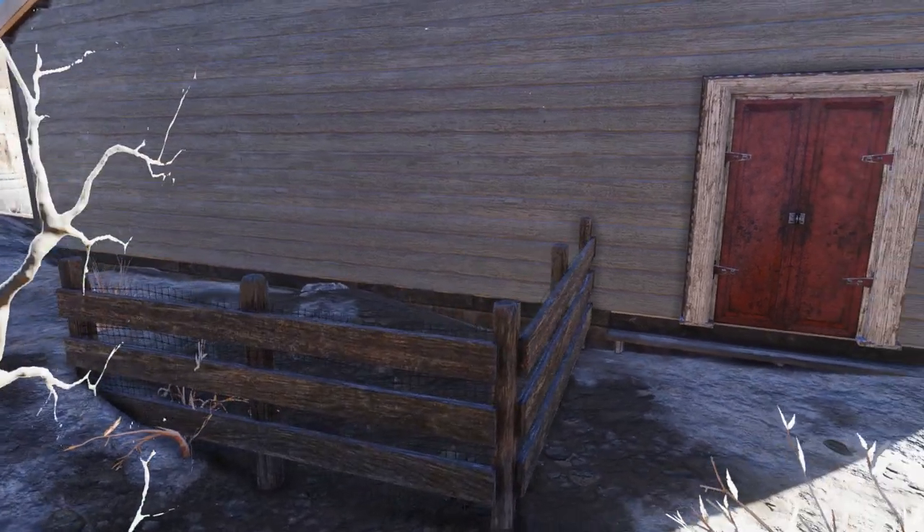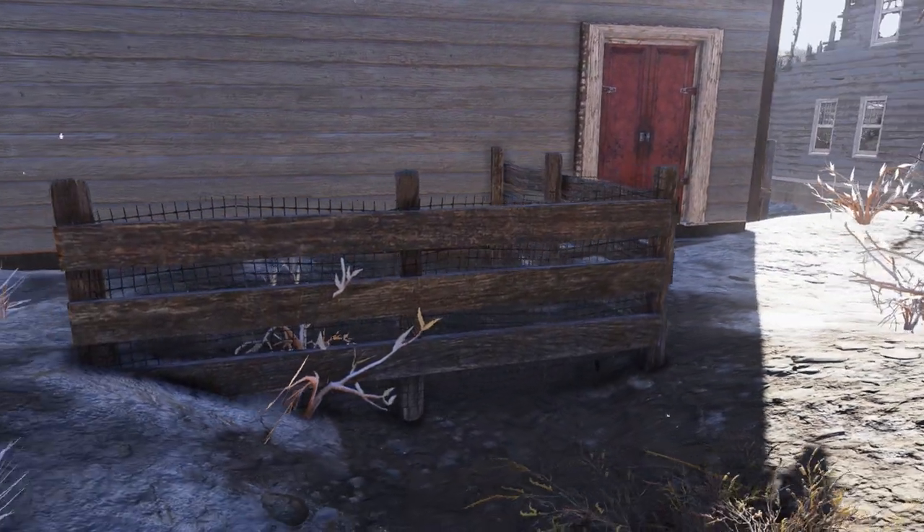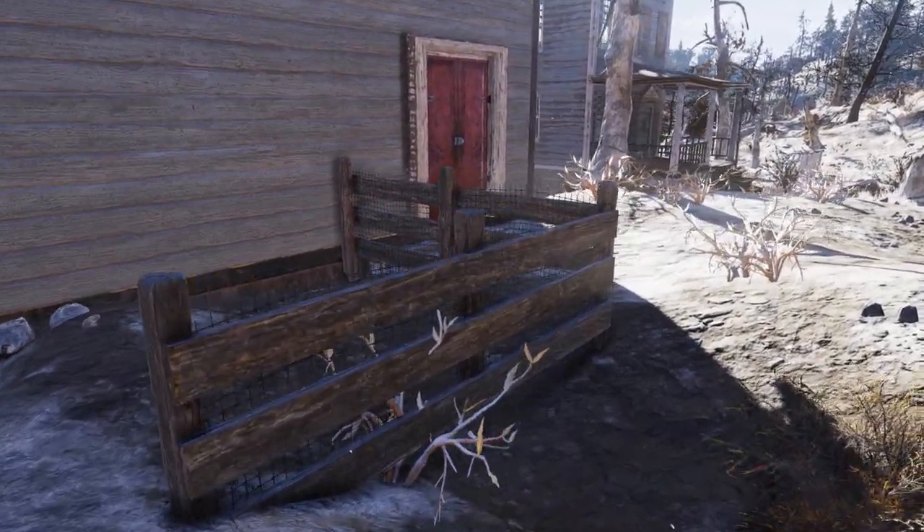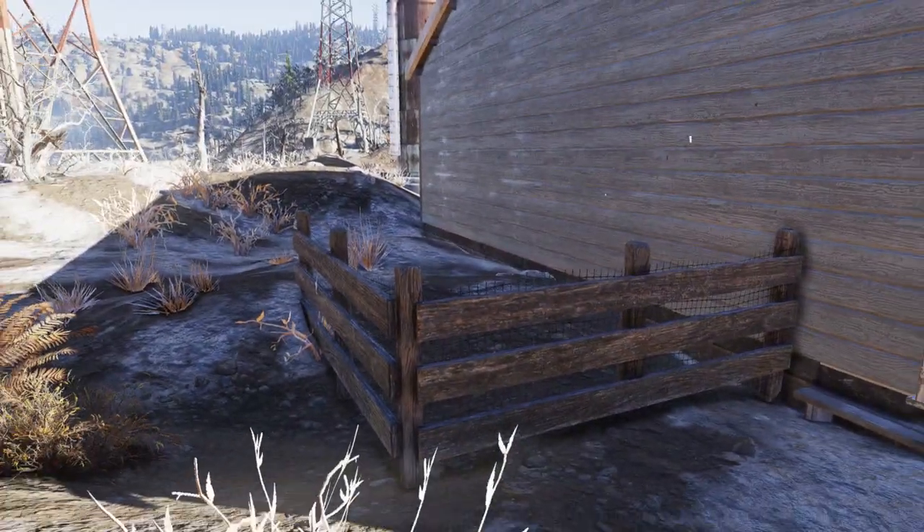And then this fence is just a throwback to the fence where you have to shoot those bottles off with Sunny Smiles. It doesn't really serve much of a purpose, but I felt like the Goodsprings Saloon needed a fence.